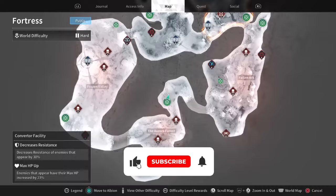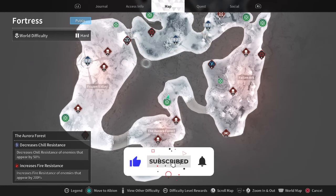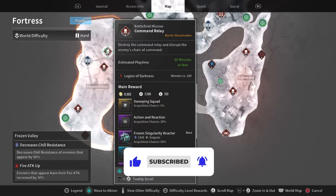Firstly, open up your map and go to Fortress, Frozen Valley and then select Command Relay like shown.